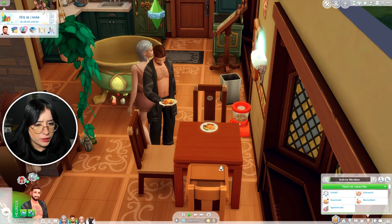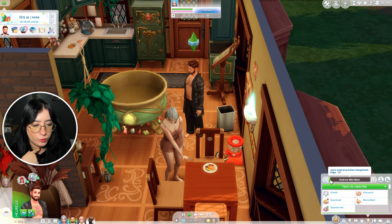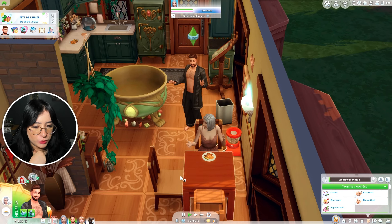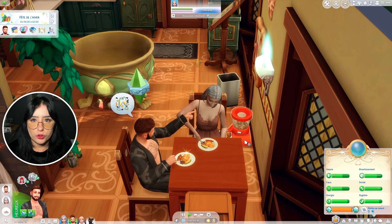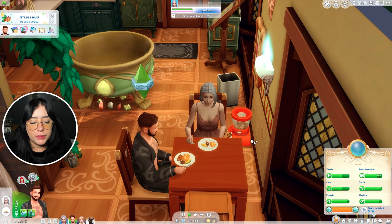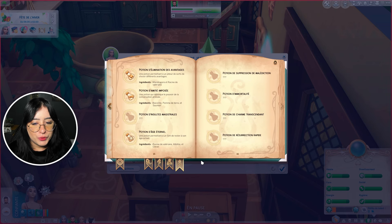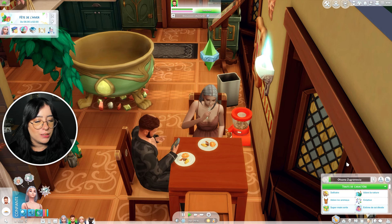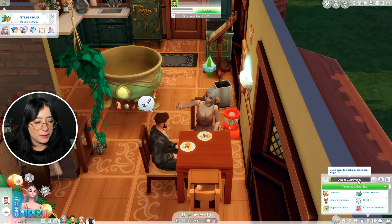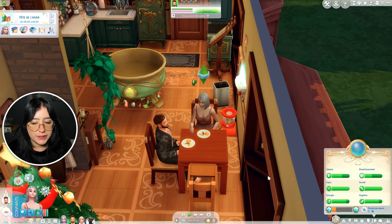Il y a un truc qui cloche. La dernière fois on leur a fait boire une potion d'âge éternel, leur jauge était redevenue au début, et là elle avance de nouveau. C'est curieux. Peut-être qu'ils sont éternels en tant qu'adultes et pas jeunes adultes, ou peut-être que la potion reset la barre. On va aller voir dans le grimoire directement : la potion d'âge éternel permet à un sim de rester à son âge actuel. Peut-être que la barre se remplit mais qu'elle va jamais vieillir. Dans 13 jours on verra si ça fonctionne.